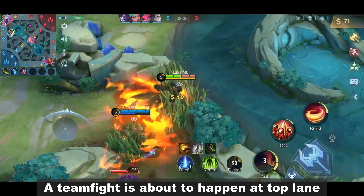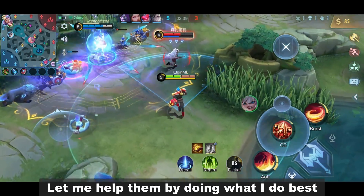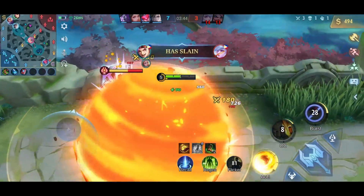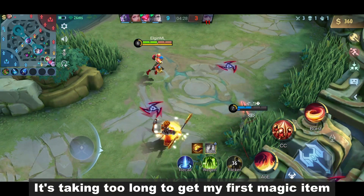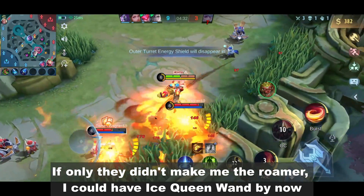A teamfight is about to happen at top lane. Let me help them by doing what I do best. It's taking too long to get my first magic item. If only they didn't make me the roamer, I could have Ice Queen Wand by now.